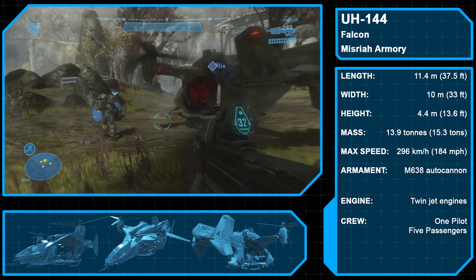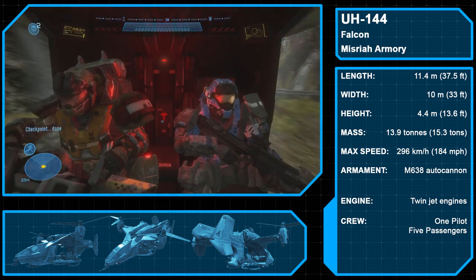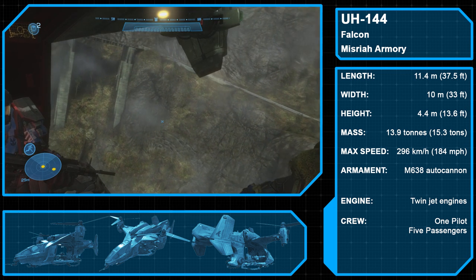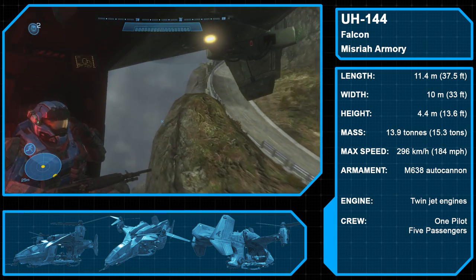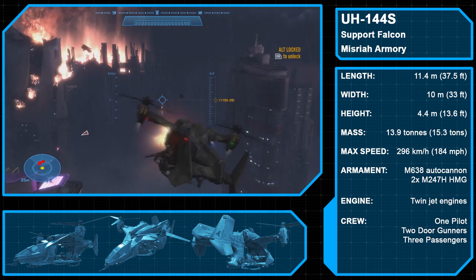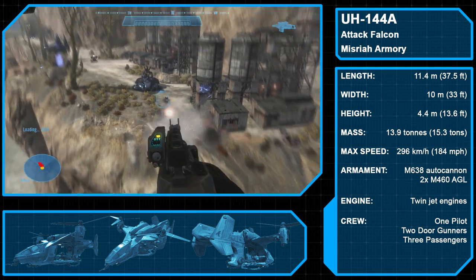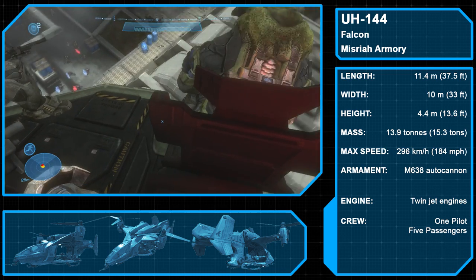The UH-144 Falcon is a versatile, multi-purpose utility helicopter primarily used by the UNSC Army and manufactured by Misriah Armory. Introduced in 2497, the default model serves as an economic alternative to the Pelican dropship, used mainly for short-range troop transport. It features a nose-mounted M638 autocannon firing 20-millimeter rounds. Two additional variants exist: the UH-144S support Falcon with side-mounted M247H machine guns, and the UH-144A attack Falcon with side-mounted M460 automatic grenade launchers using the same grenades as the M319. All variants can seat up to five passengers, including gunners.